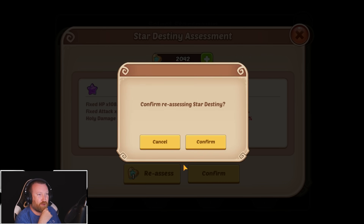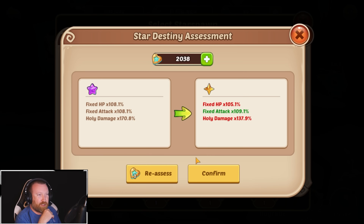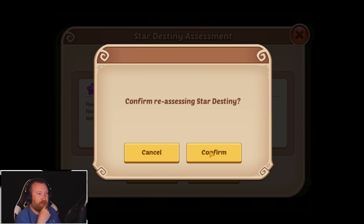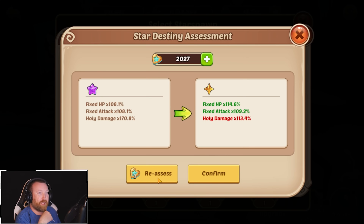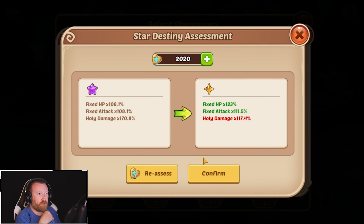Whose account is this and what are we doing? This is Reed's account if you didn't hear the early part. He is basically trashing this account. We are doing some crazy stuff that has never been done before — 2,500 of these cookies to see if we can actually hit an A tier or an S tier Soul Awakening. We've basically gotten 1 B tier, maybe 20 to 30 C tiers, and the rest have been all complete garbage.